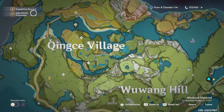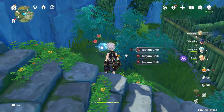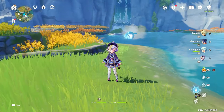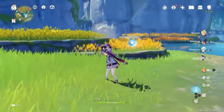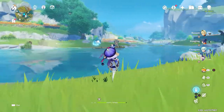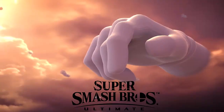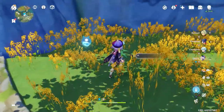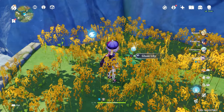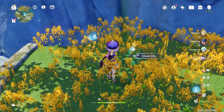So let's first go to Xingxi Village. Here I have markers put down for the Jueyun Chili. What would be convenient is if you had Qiqi, as one of her passive skills she is able to find all the local specialties and they pop up on the map in the form of a very small globe. Now in addition to the chili, Xingxi Village also features the Glazed Lily, which is also part of Mondstadt's local specialty, and there are a bunch here.